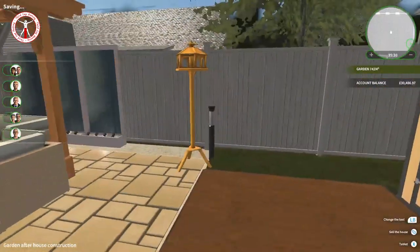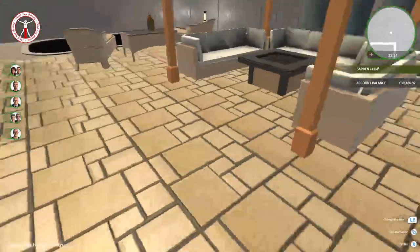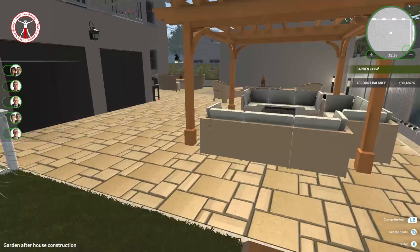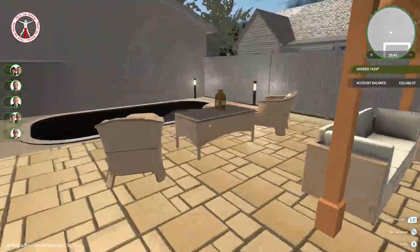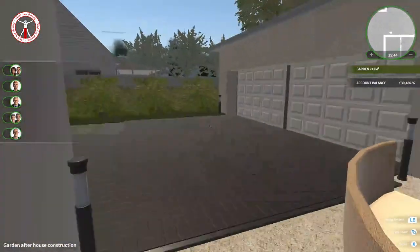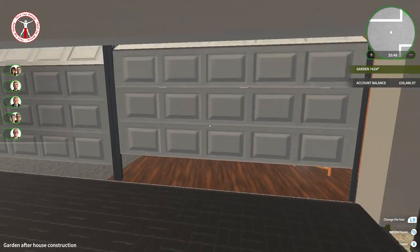Oh yeah, there's a bird feeder as well - completely forgot about that. It looks pretty good. Out of the whole house, the garden was probably the hardest bit to do, so I think I've done a really good job with it - I'm pleased with that. Then if we come around here into the garage, you can see what I did in this episode.